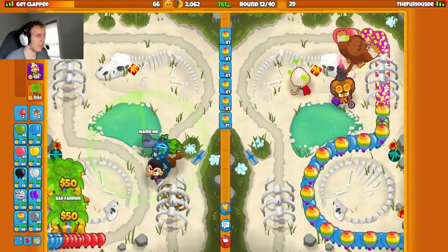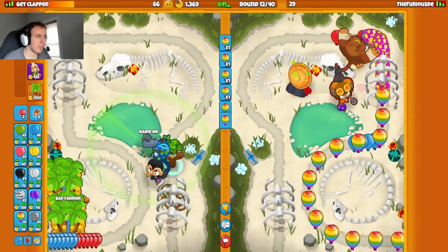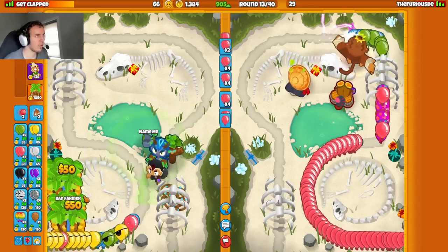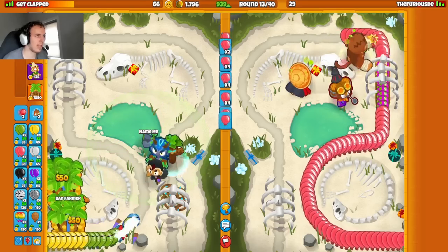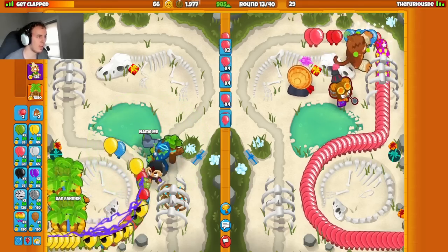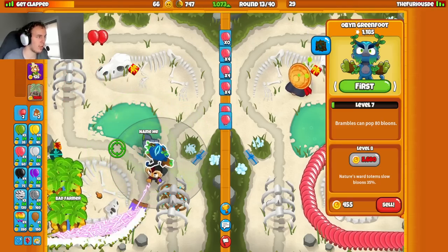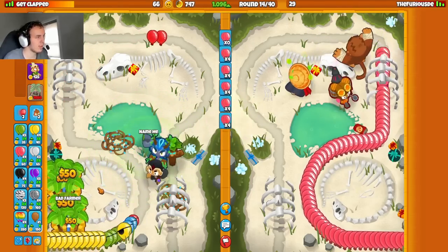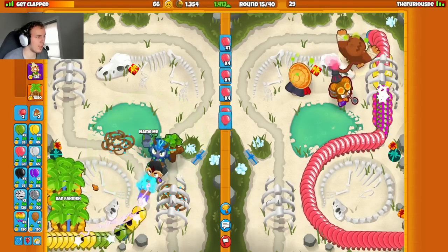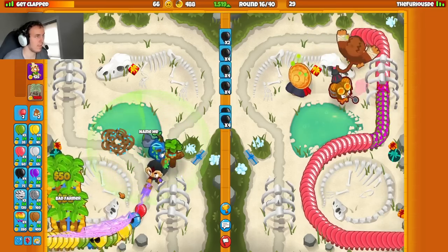They're actually not ecoing at all — they're saving up for their ninja I'm guessing. There's their ninja. With the elk buff ninja and Pat it's probably not worth rushing here, so we'll just max eco. We'll plan on anti-stalling, max ecoing, and all-outing around round 30 — that'll probably be my plan this match. Once they get 1500 eco we'll switch over to black balloons.